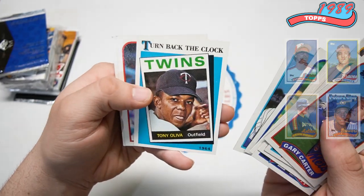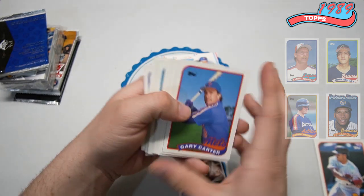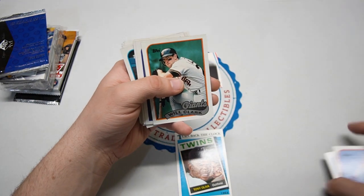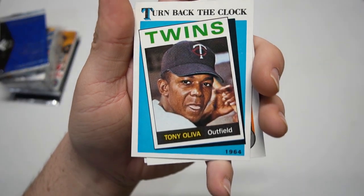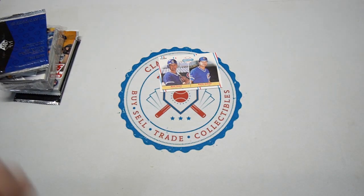Still no big rookies, Gary Carter - that's pretty cool. Tony Oliva. That's going to do it for that pack. We got Gary Carter, Ryne Sandberg, and Nolan Ryan - that's not bad for hall of famers. Roberto Alomar on the last one, and I love these Turn Back the Clock cards - 1964 Topps on there, Tony Oliva. Love it!